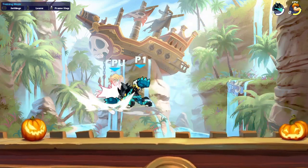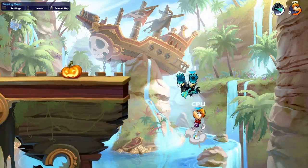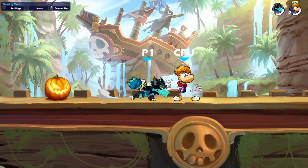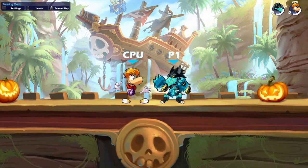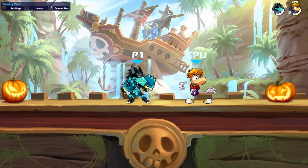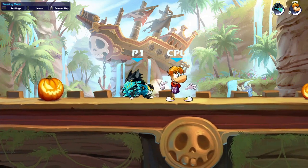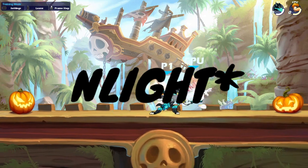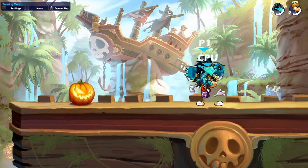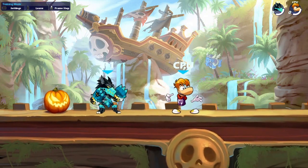Scythe Light is such a good tool in neutral — it sets up so much. It's probably one of the best things to convert off of. If you get a dodge read out of Scythe Light, all the damage after that is guaranteed. If you get a dodge read out of a dare or a nare, a lot of the damage is jumpable. So Scythe Light is an extremely good tool.